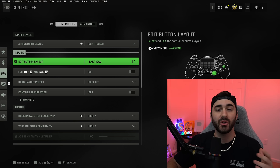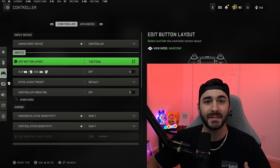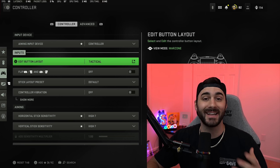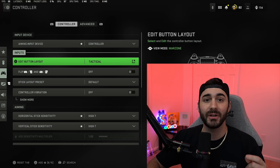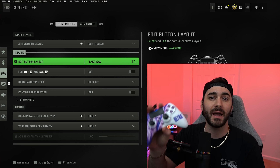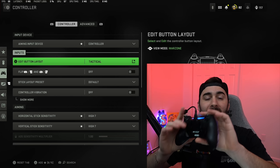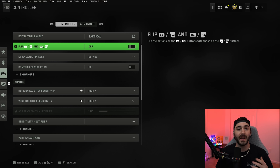Getting into my controller settings, I am using the tactical button layout. This basically switches your right stick and the circle button, so you slide and dolphin dive with your right stick and melee with the circle button. I don't really slide all that much anymore now that slide canceling has been removed, although dolphin diving is actually really useful. I'm also using a Scuff Impact — a PS4 controller with four paddles on the back.